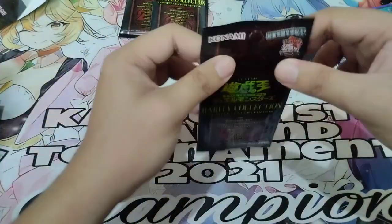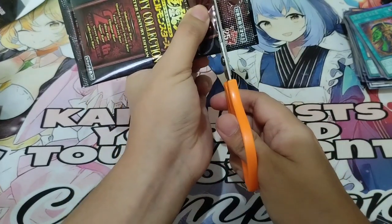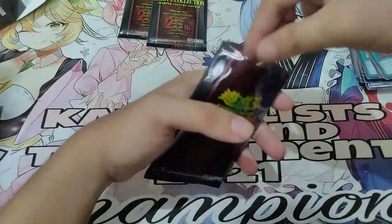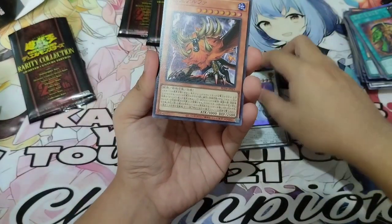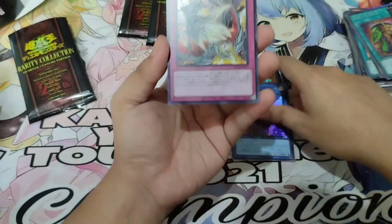For the last pack, let's see if we can pull something amazing. Come on, Konami — give me some really good cards! Divine Herald Alpha, Master Beast, Cherubini, and for the last card — Secret Rare Dogmatica Punishment.